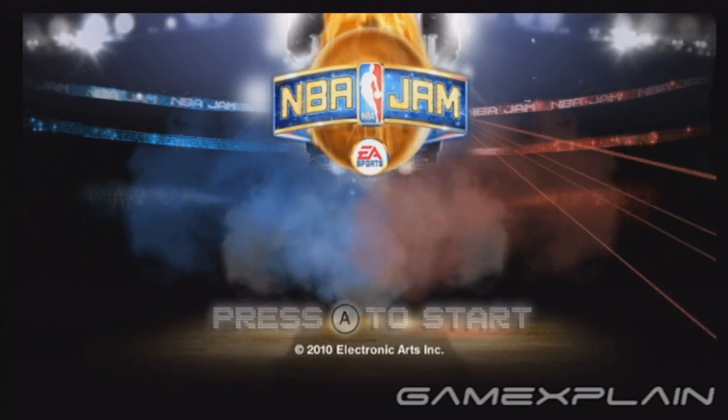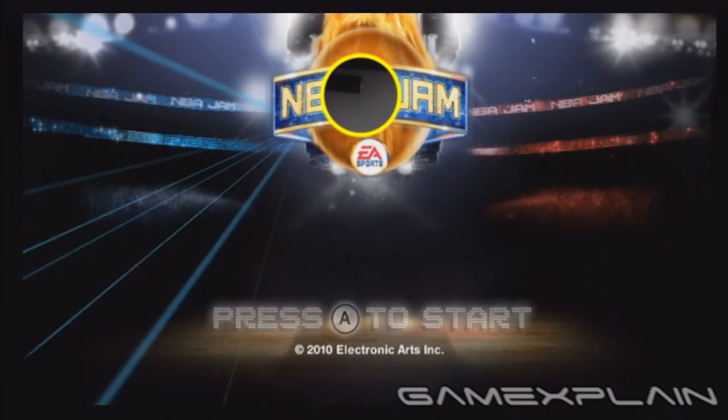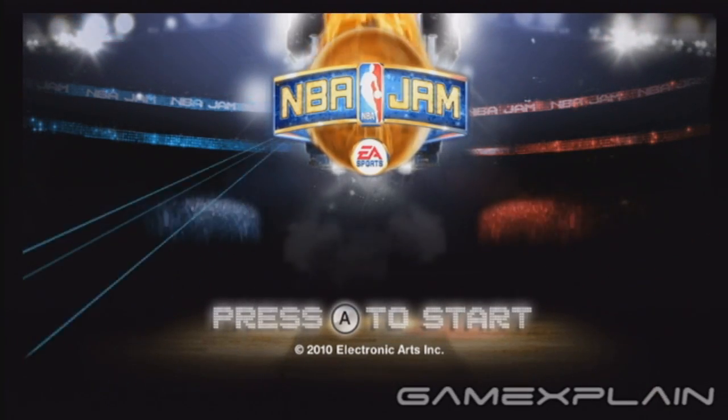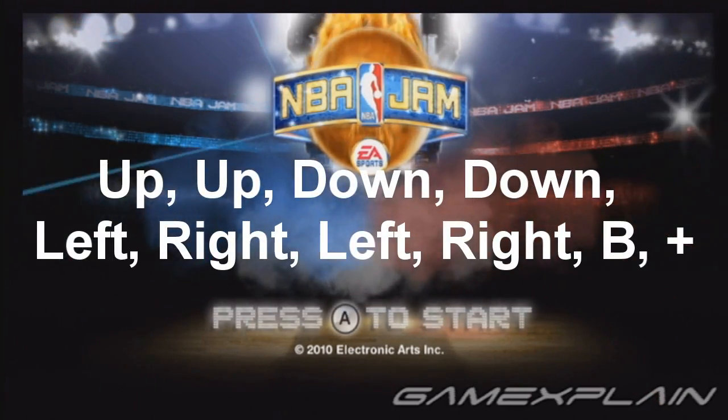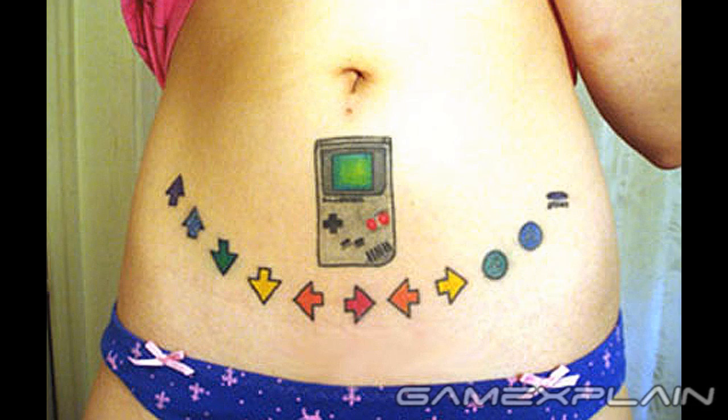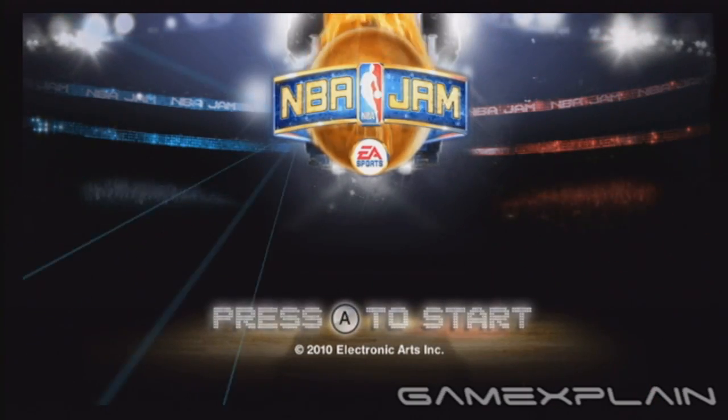First up are those illest of MCs, the Beastie Boys. To pull some layups with Mike D, Ad-Rock, and MCA, first head to the initial screen before you press A to start the game. On this menu, press the following button combination: Up, Up, Down, Down, Left, Right, Left, Right, B+. Looks familiar, doesn't it? You'll hear a sound if you entered the code correctly.